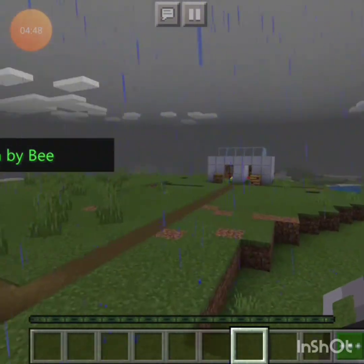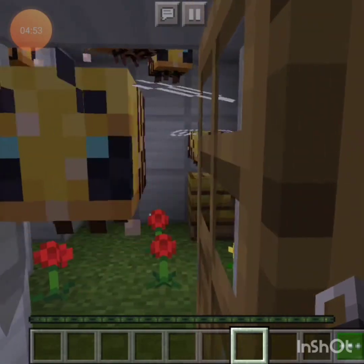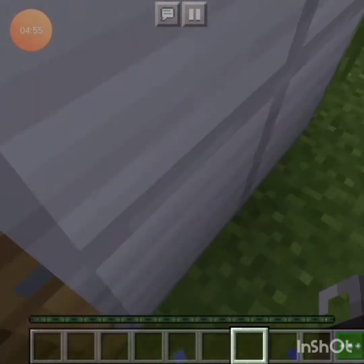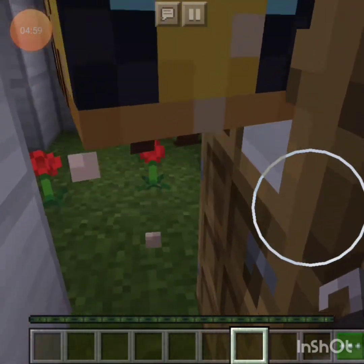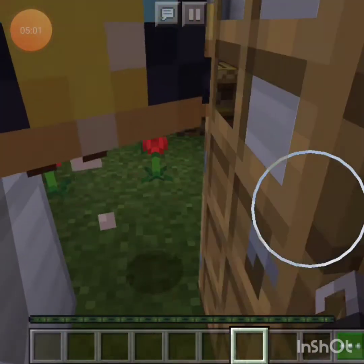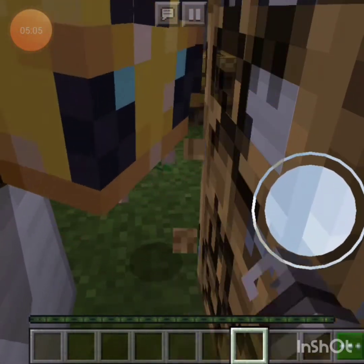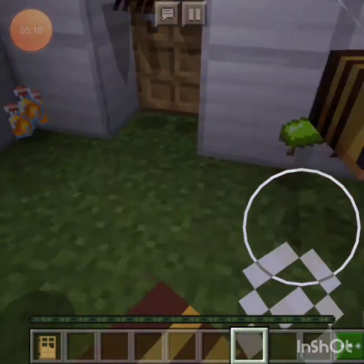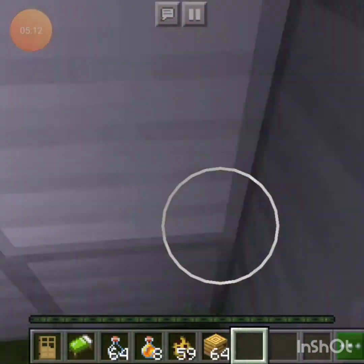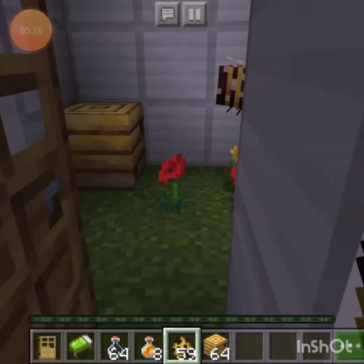So never do that. Okay, here's the second way to make a bee angry at you. I need to go inside first — I need to do something mean. You may be thinking nothing can be worse than hurting the bee.